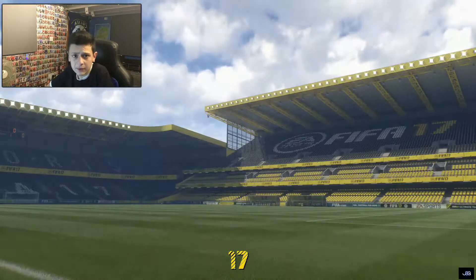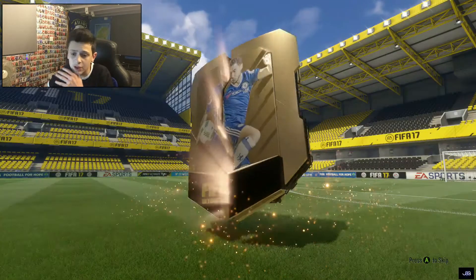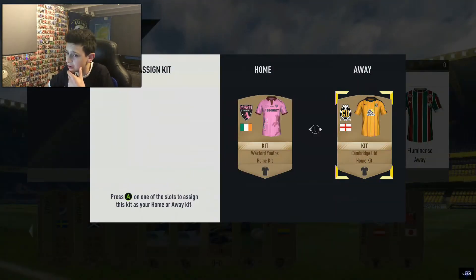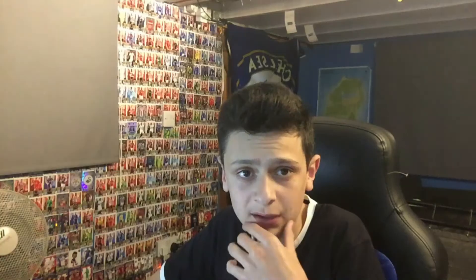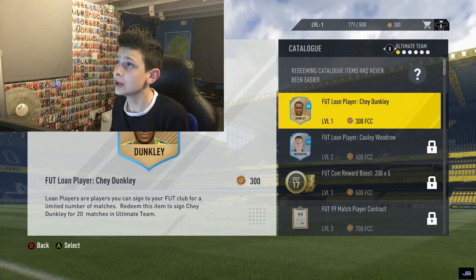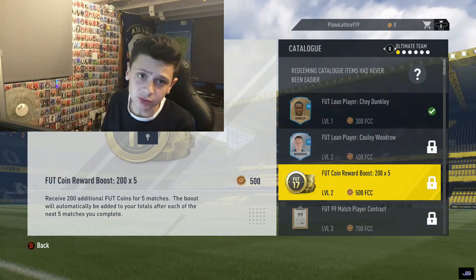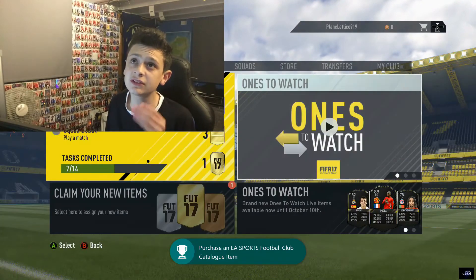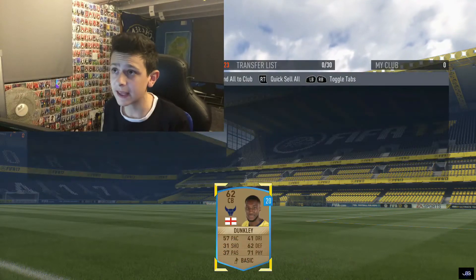The best chemistry I could get with this team is 78, by the way — got a few English players in there, a few Germans. Just opening a bronze pack now and got a nice all-team fitness. Contracts will help massively at the minute — another contract pack there, very nice. Because I'm only level one I can only loan a guy by the name of Dunkley, which is a shame, but I only have to be level two to get my first boost. I'm gonna jump into my first ever game.